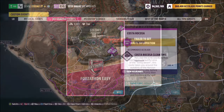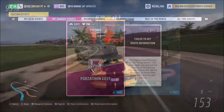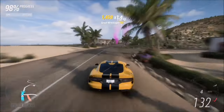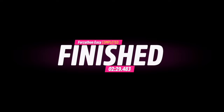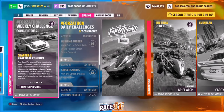I've created a specific blueprint for you to use called Forzathon Easy. The share code is on your screen. It's a normal race with no AI drivers, so you're guaranteed a win regardless of what car you're using or how quickly you go around. Using this race, this car, and this tune, you'll complete it around the two minute thirty second mark.